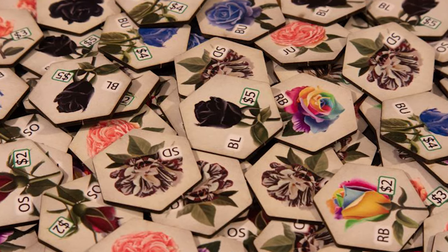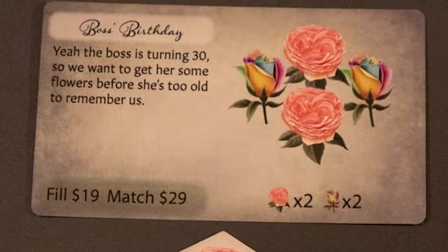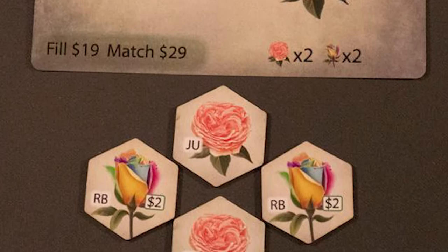Picking the right roses is very important. On your turn, it's a simple workflow: buy roses, fill orders, and pass your turn. Additionally, you can trade between players by buying roses they may or may not be using from their player board. At the end of the game, when the last order has been placed, everybody gets one more turn, and whoever has the most money wins. Ties are broken by order cards, then by most orders filled.